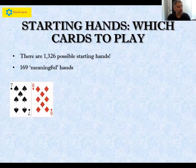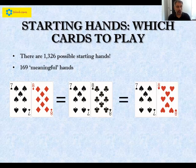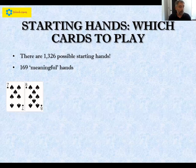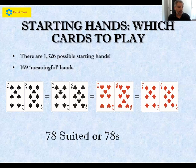What do we mean by a meaningful hand? If you had the seven of spades and eight of diamonds, that has the exact same value pre-flop as the seven of spades with the eight of clubs, or the seven of spades with the eight of hearts. All these cards are equal in value, so we group them into one meaningful group called seven-eight offsuit. Similarly, seven-eight of spades, clubs, hearts, and diamonds all go into one group called seven-eight suited.